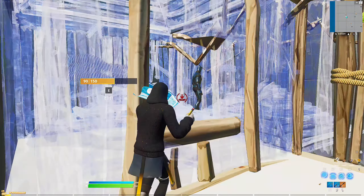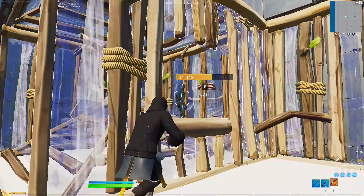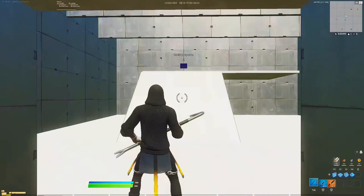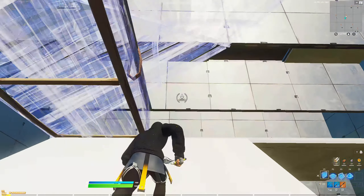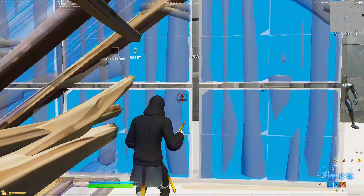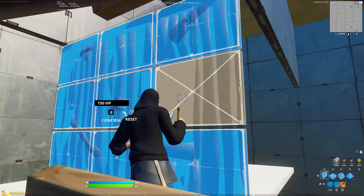What I did here is I built a ramp, then placed the walls around it, placed the cone, and then edited that with a fat window. That's what I did for that one, so hopefully it helps. Go ahead and move on to the next one.